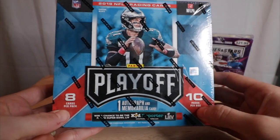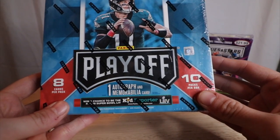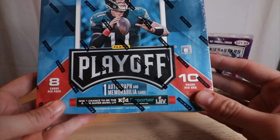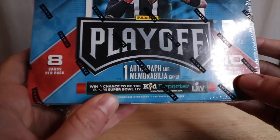Ten packs, eight cards per pack. We're looking for one autograph and memorabilia card per box on average. We can also win a chance to be a kid reporter. Whoop whoop, let's go. Rookie ticket preview blue autographs. I picked this one up — it was the last box at my local Walmart.